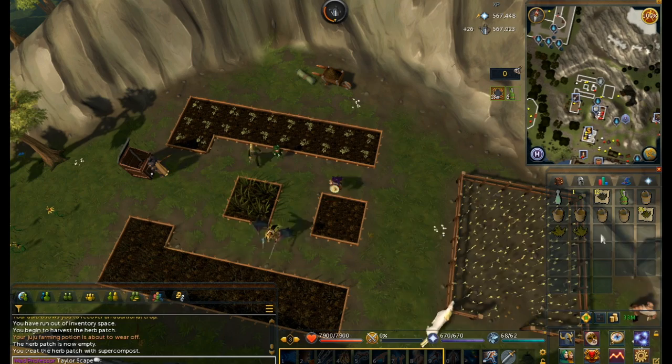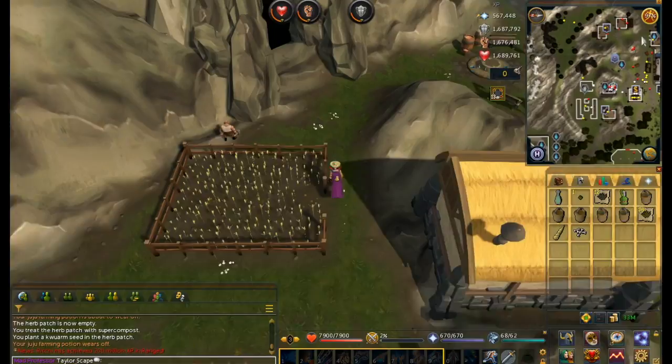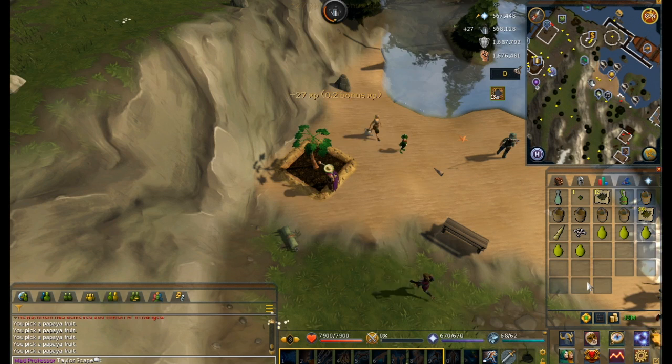I always like to kill the unicorn here just for good luck, and it adds a little more profit to the trip. Next we'll head down to this fruit tree patch and collect our papayas or coconuts.